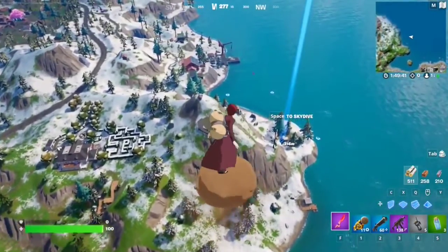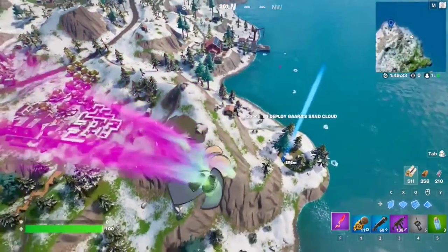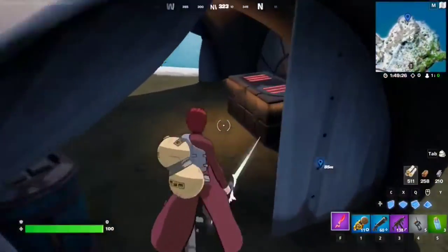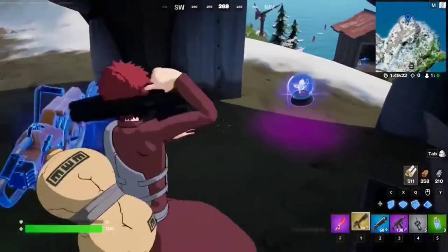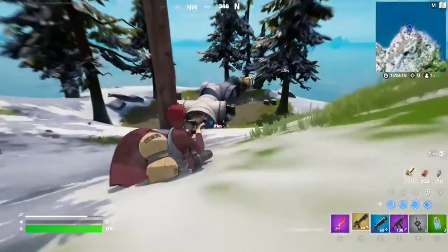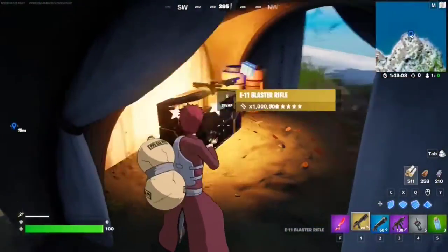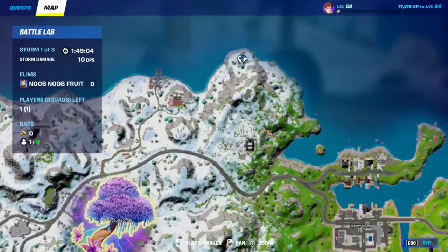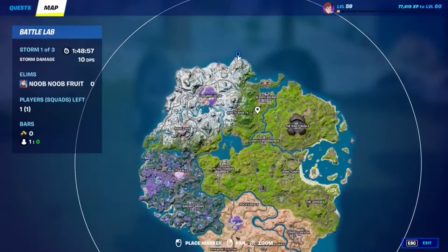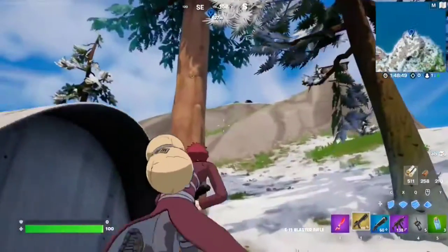For this Week 4 seasonal quest, you have to destroy structures with an E-11 blaster rifle — the new Star Wars weapon. This weapon spawns in five locations — each has little dome things containing a Star Wars chest. Open it and you can find the E-11 blaster. I chose this spot because there's a lot more underneath here. It's going to be right north of Logjam Lotus on the north side of the map. You just need to destroy 15 structures with this — just go up and start destroying.